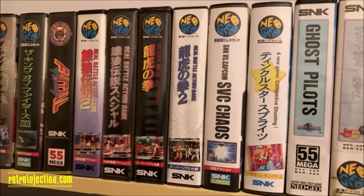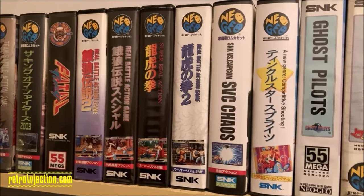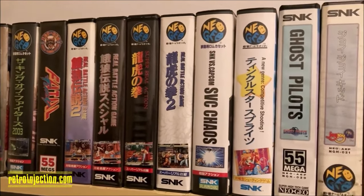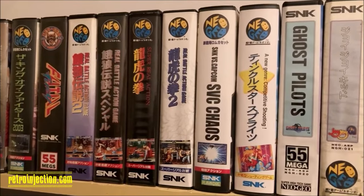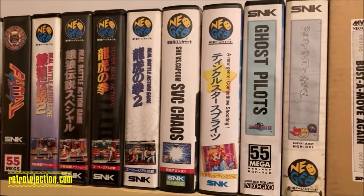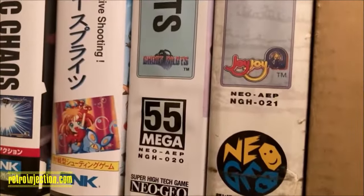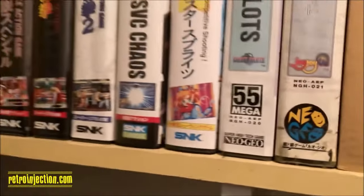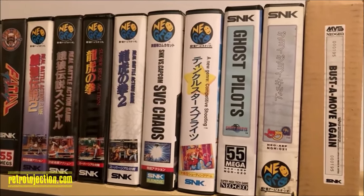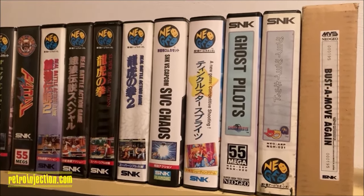Twinkle Star Sprites is a really fun competitive shooter that looks like it was designed by Lisa Frank, but it's a very intense game — a lot of fun with two players. Ghost Pilots is a great top-down shooter. And then I have Joy Joy Kid, which was the very next game released — you can see the NGH numbers there, 20 and 21, one of the few sequential releases I have. Joy Joy Kid is kind of like a Tetris knockoff, but it's like B-type Tetris with bombs. You've got to get a hot air balloon from the bottom of the screen to the top. It's a really fun game.